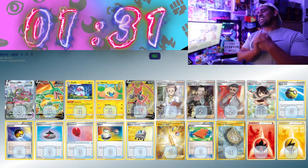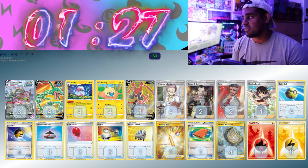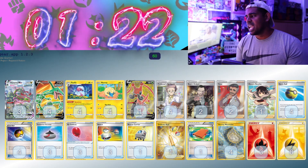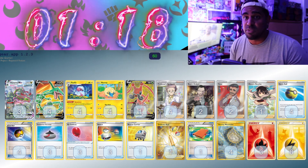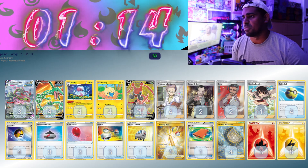Rayquaza VMAX — here we go! We play 4 Stormy Winds. I love this list, to be honest with you. I love Xenia's Resolve — she's a really cool supporter. Rose lets you do turns you really have no right to be doing, and then you have to have stuff like Rescue Carrier, Ordinary Rod, and Power Pad, just because if you keep using Azure Pulse, you will be discarding a lot of cards from your deck.